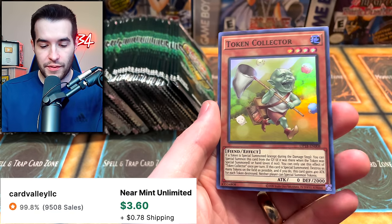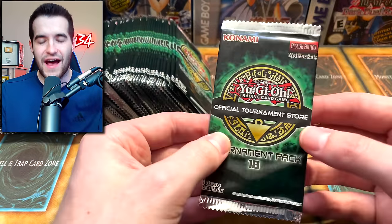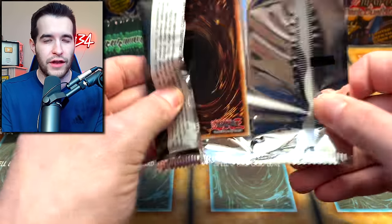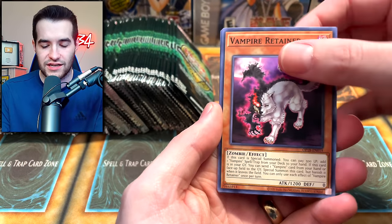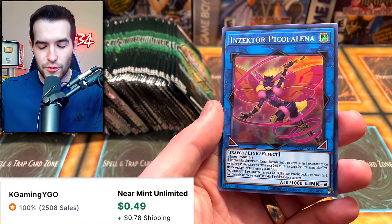Manju is back, very cool. Vampire Familiar, and Token Collector is one of the more expensive ones — I think it was like five or six bucks before the reprint, so I don't know what the reprint holds up to that because it's probably a foiled-out version. Vampire Retainer, Vampire stuff, cool. And Insector Pika Felina — another reprint of this? We just had this in Grand Creators.